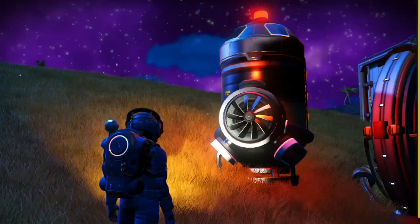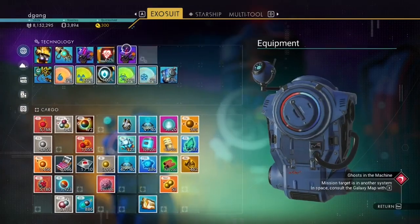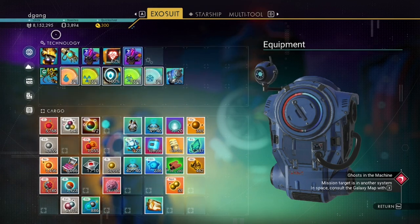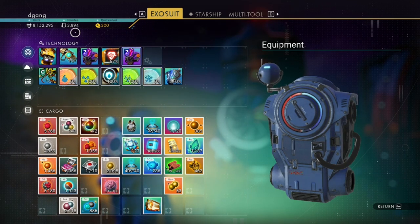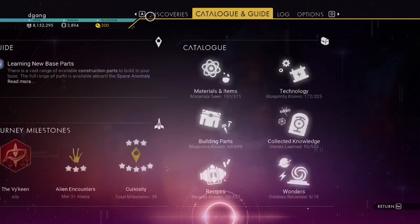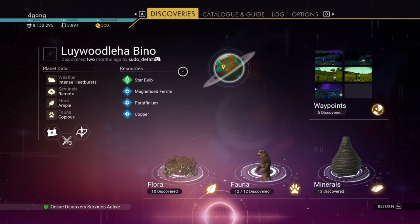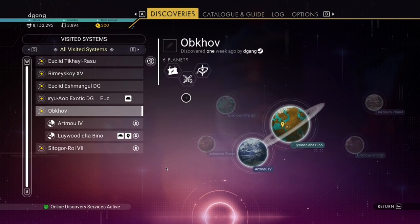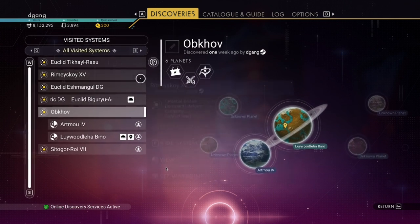We have 8,152,295 units and 3,894 nanites. While I recover spaceships, I'm going to explore and get other stuff. So we need to pick where we want to recover our spaceship.